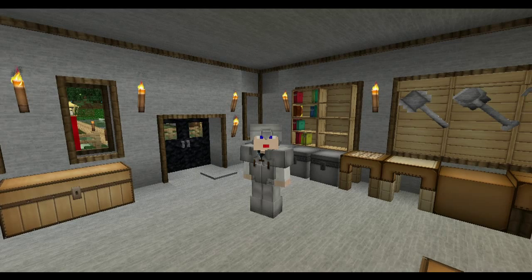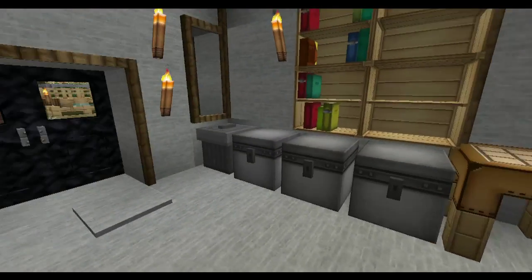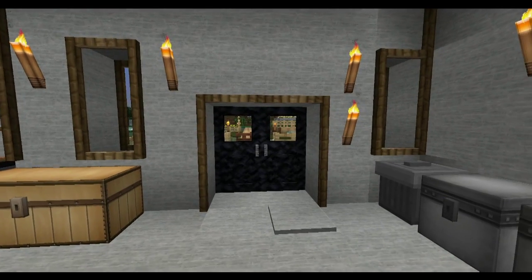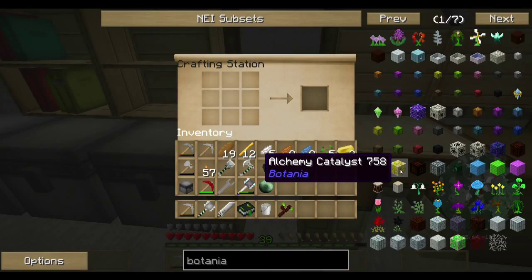Last episode we did the basic Botania getting started, and today I just want to cover some smaller aspects of it. My goal for today is to take a whole stack of rotten flesh and turn it into leather, because I really want to get a hang glider to cruise around in our new area. So without further ado, we will get started with the Botania creation of the Alchemy Catalyst, which is what we need.